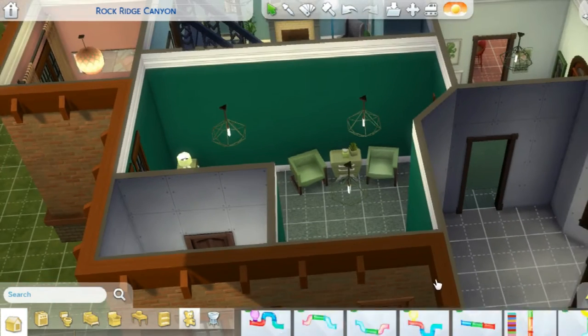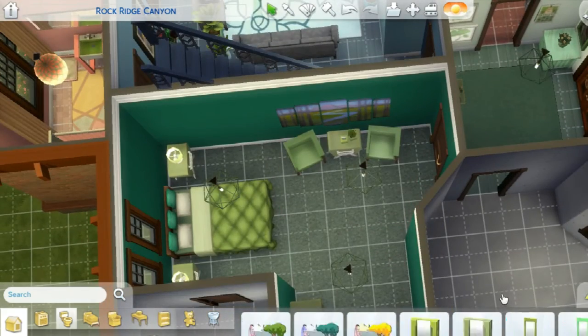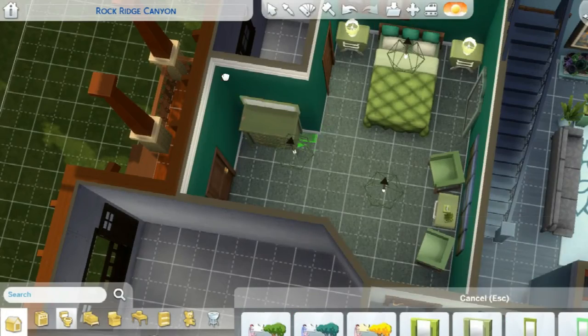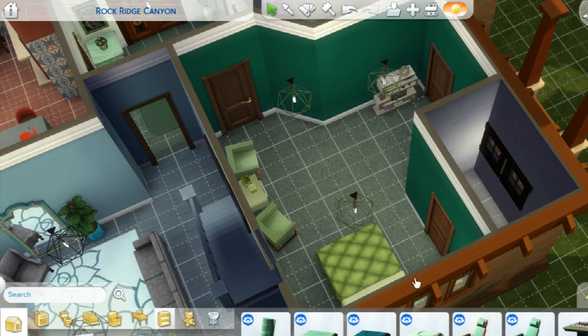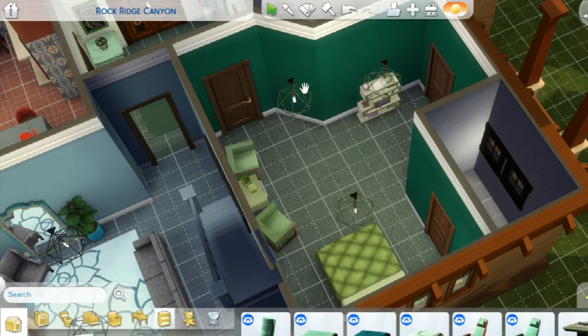This is the guest bedroom as we're going through the build — it's really green, one of the green parts of the house. I feel like I didn't utilize the space as much, but sometimes I have trouble with bigger rooms and I think I've been getting really better at it.